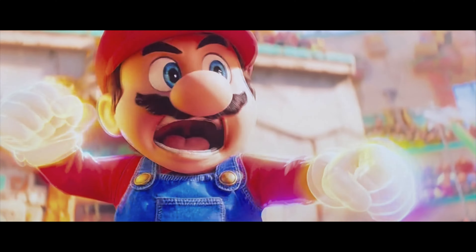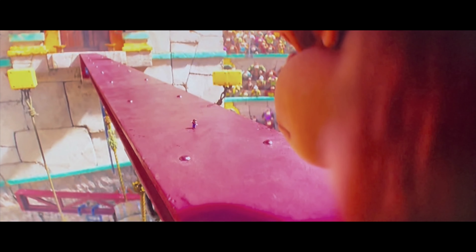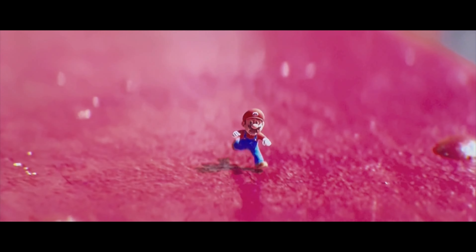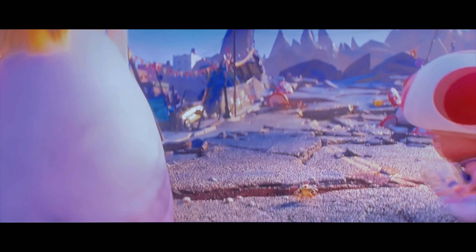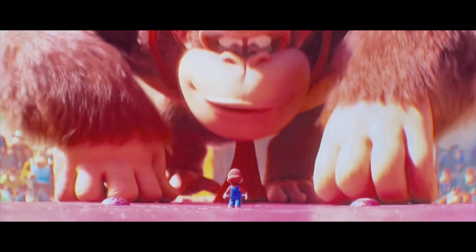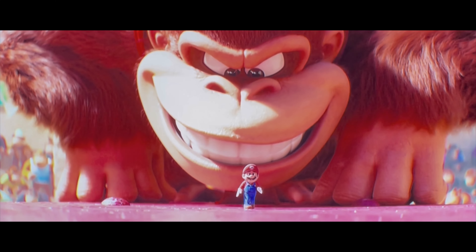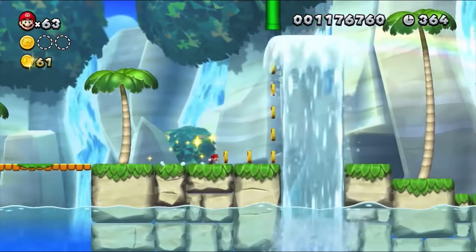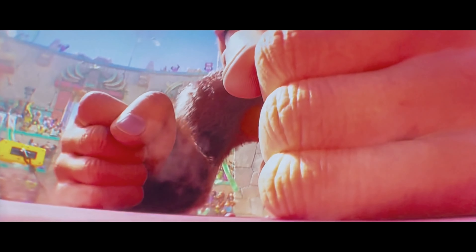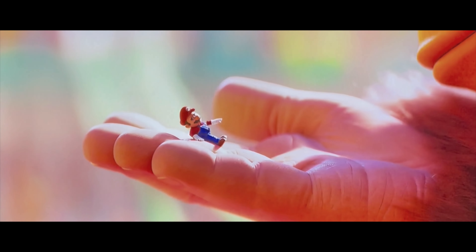Mario accidentally eats it during his fight with Donkey Kong. When I saw it for the first time, I immediately knew it was going to happen, and it was hilarious. It's also used at the end of the movie to shrink Bowser and capture him for good. From what I see in the movie, the Mini Mushroom is even worse here than in the games — Mario can't run on water or up walls. That combined with how you can't get rid of the Mini Mushroom unless you get hit or use a different item, and you've got one hell of a bad power-up.